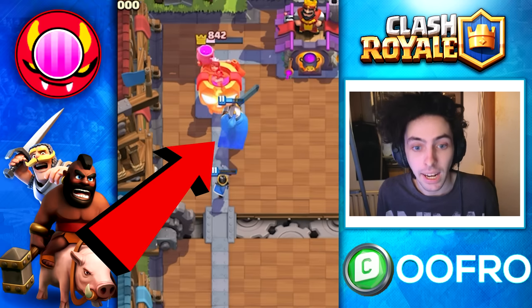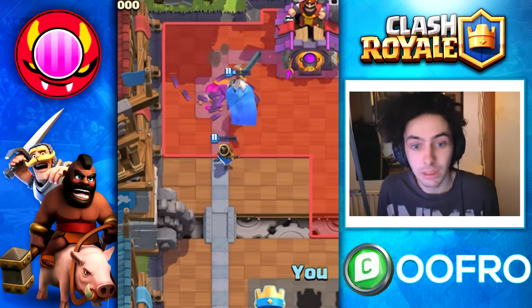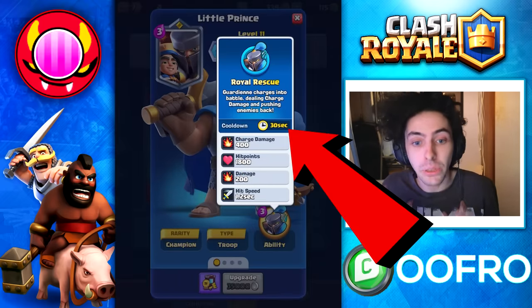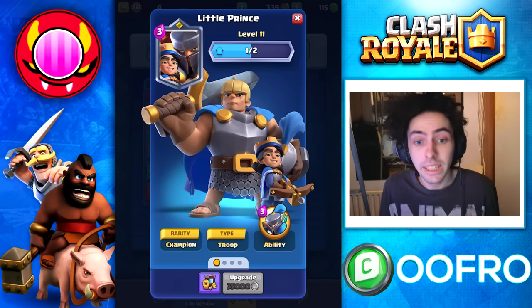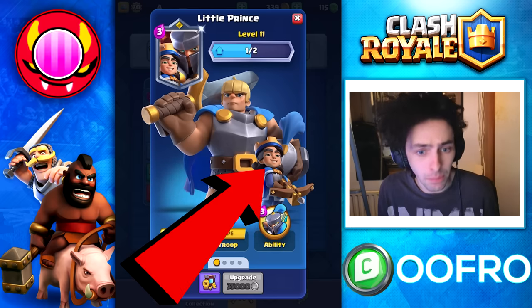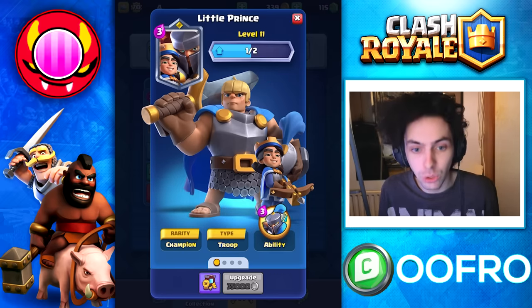I like to think about the Guardian as a Dark Prince — very similar hit points and similar damage to a Dark Prince as well. Of course the ability does have a 30 second cooldown, but it is possible to get multiple abilities off with this card. Overall in terms of value, this is a super good card for the cost. It's essentially a 3 elixir Musketeer that can spawn a 3 elixir Dark Prince — a very good champion.